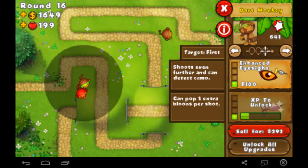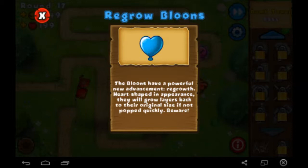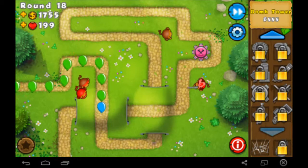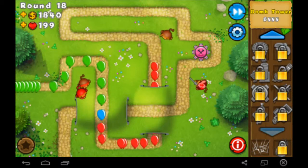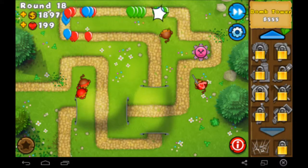It can shoot even further and can detect camo — yes, I was right. These are regen balloons. The balloons have powerful new regrowth — they reinflate if you don't pop them fast enough. They will grow back up to the balloon tier they started at. So you pop a yellow balloon into a green balloon, and after a second it'll grow back to yellow. So you've got to be quick with them. They're not too much trouble, sometimes a little tricky.